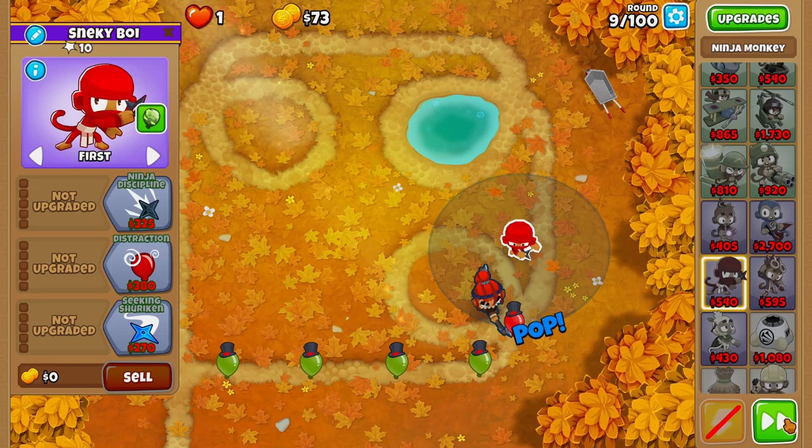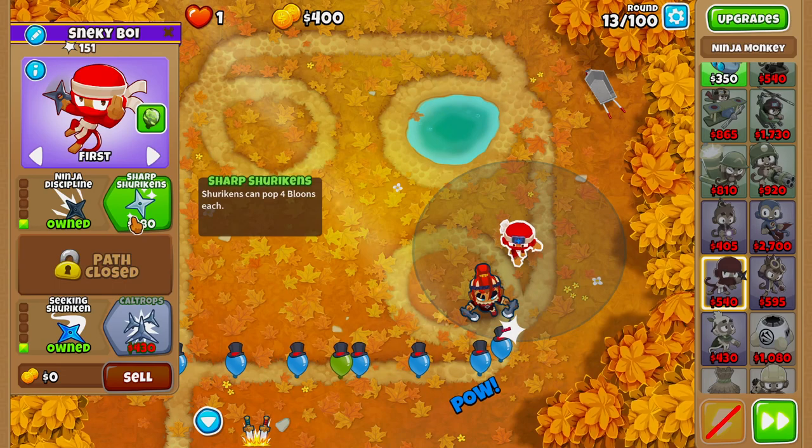On round 9, we'll go ahead and buy a Ninja Monkey and place this Ninja Monkey right here like so. On round 10, we'll upgrade to Ninja Discipline. On round 12, we'll grab Seeking Shurikens. On round 13, we'll grab Sharp Shurikens.